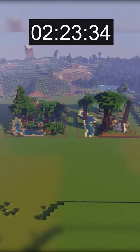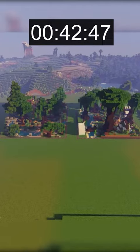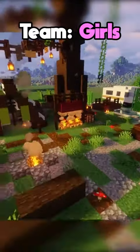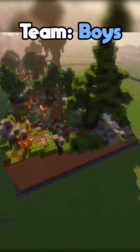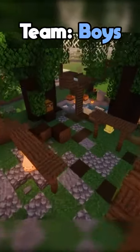Both the boys team and the girls team spent the last couple of minutes perfecting their builds. In the end, this build battle turned out great. The girls created a big campsite with an RV in one corner and some big forest trees surrounding the tents in the middle. I think my team was able to create a better landscape with the hill, and I really like the pig on the campfire and the little tree hammock in the middle. Who do you think won this build battle? Let me know in the comments.